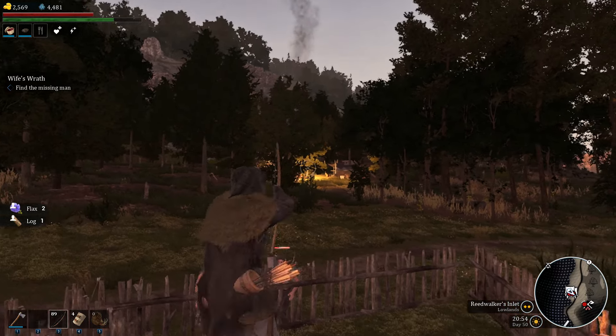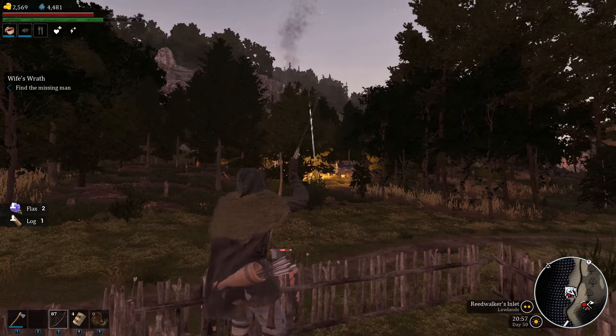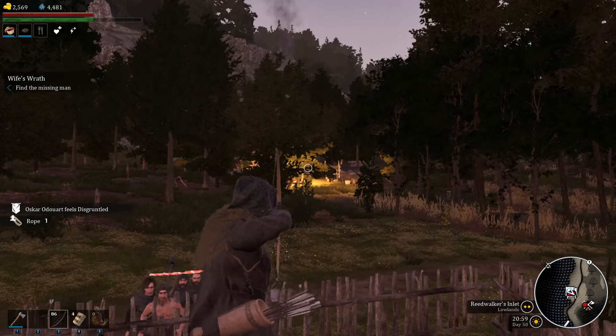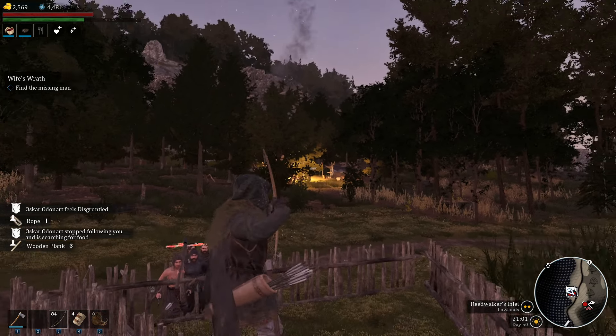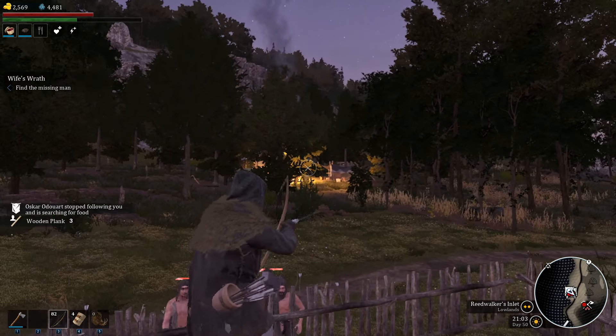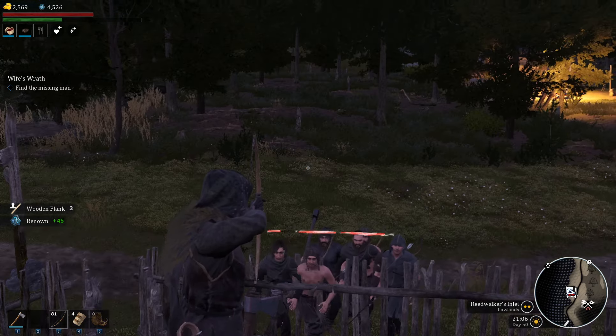He's there somewhere. I still can't see him, but at least I'm hitting him. He hasn't died yet. Just shoot and dodge. Another hit — man, this guy is a tank. For the harder bandit camps, you might want to do this kind of thing all the time. There we go, he's dead.